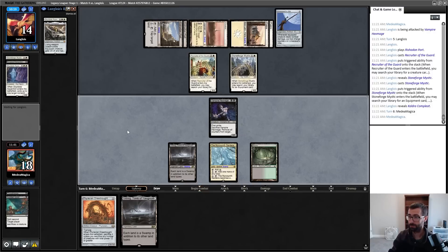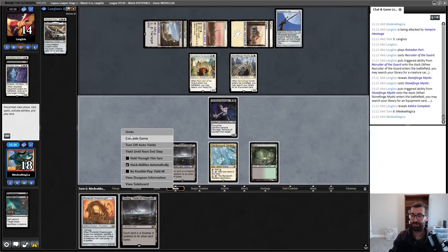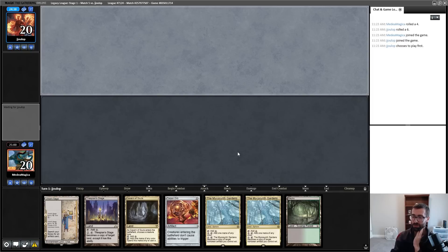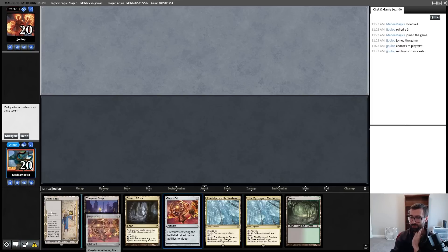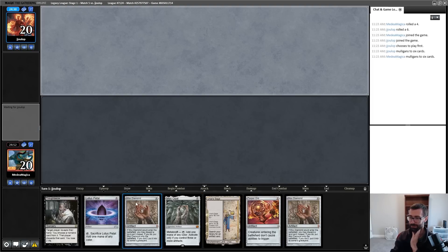I play Dreadnought to get two-for-oned by Apparition. I'm just going to concede here — this is an uphill battle that's not fun. One of my biggest complaints about this deck is how easy it is to have hands that have lands and spells that just do absolutely nothing.